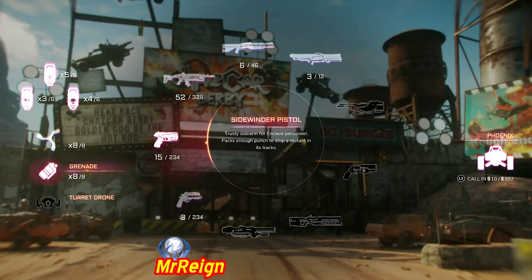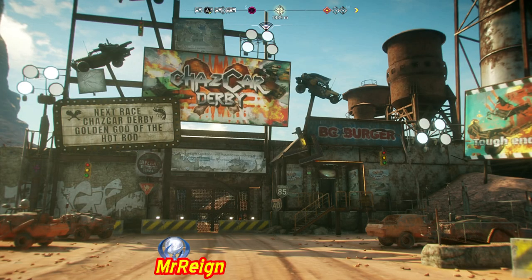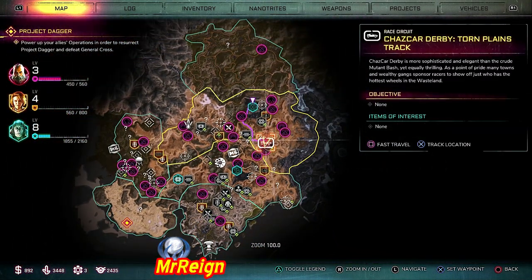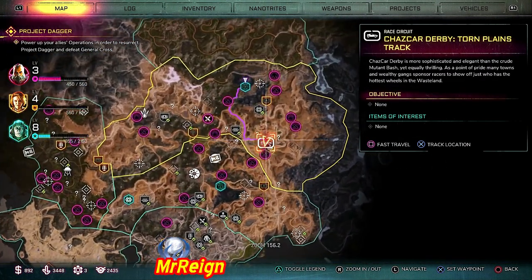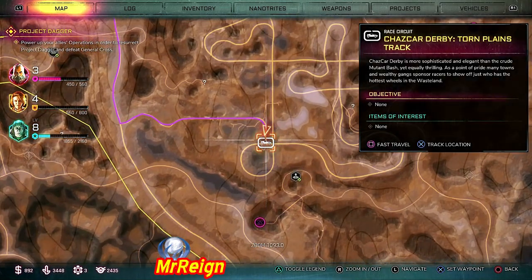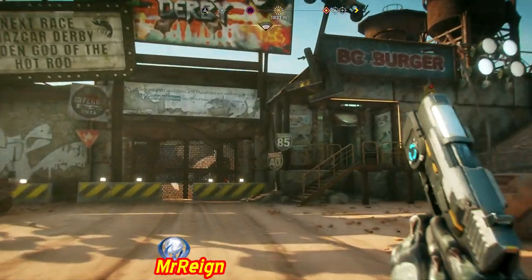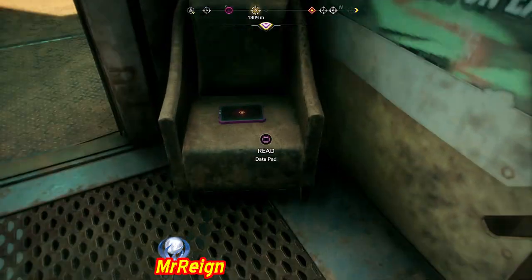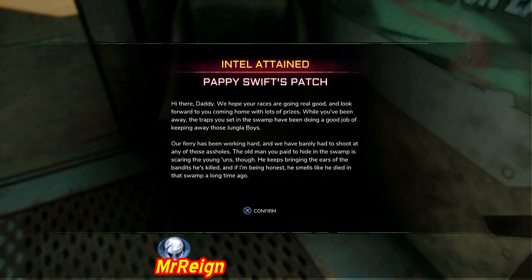What is up guys, welcome back. We've got another three-in-one guide here — this is going to be for the chas car derby. These things are scattered everywhere and you can't actually see on your focus how many there are, so I just flew around with the little indicator on and got them all wrapped up for you. We're going to start off at the entrance and then head to the Icarus — first one is going to be right there.